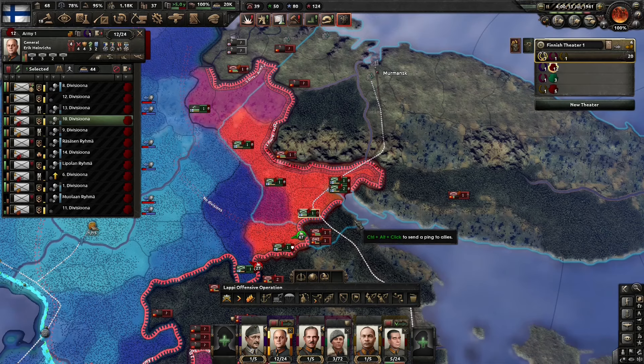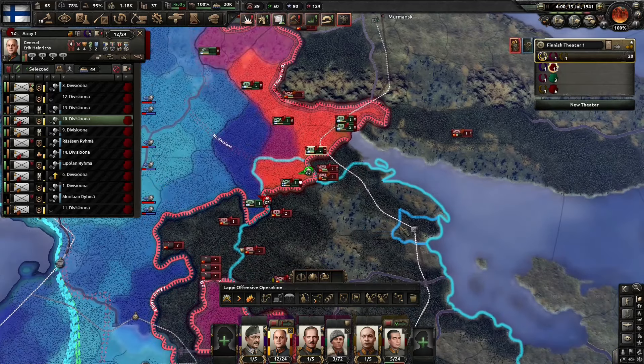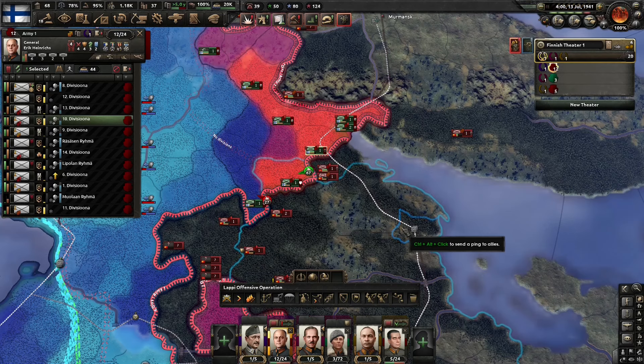In certain theaters this will be your biggest hurdle to supply — not trucks, not trains, not templates, just not being near a supply hub — and you will want to work on fixing that if possible. If not, you may need to take other measures such as air supply or using commando generals to mitigate the effects of terrible supply. It also helps to quickly take enemy supply hubs and connect them to your own supply network when possible.